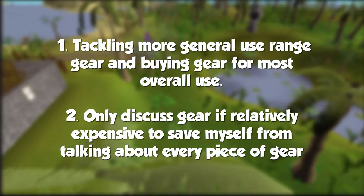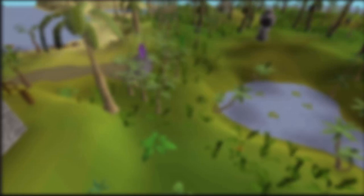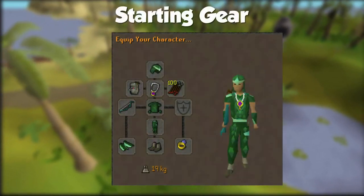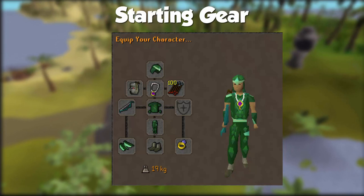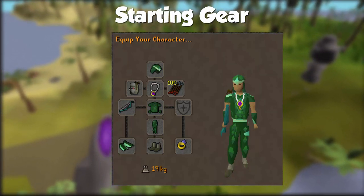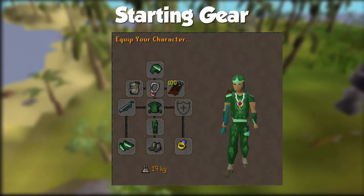The more expensive gear is what people tend to mull over when thinking about what to spend their money on because it's more of an investment. The starting gear will assume we have 70 range and defense, and from top to bottom we'll be using a Blessed Dhide Coif, Ava's Accumulator, Glory, Rune Arrows or Broad Bolts (which require 50 Slayer) or Mithril Bolts. Our weapon will be either a Magic Shortbow imbued or a Rune Crossbow, Blessed Dhide Top, Blessed Dhide Chaps, Blessed Dhide Vambraces, Snakeskin Boots, and the ring slot can be whatever you want for this welfare setup.